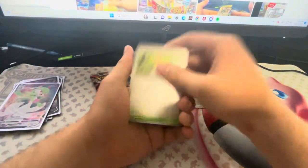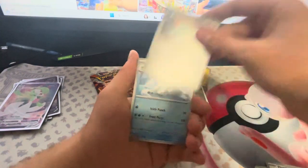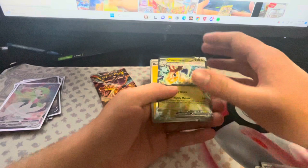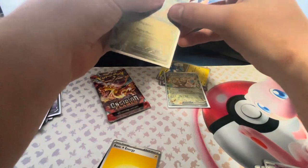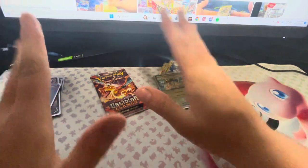Come on. We've got a Pidgey, Varoom, a Larvitar, Bronzong, Beartic, Lechonk, Togekiss, and a Dragonite EX. Come on — we have to get something good out of this last pack. We've got two EXs. Obsidian Flames is heating up, but it's only about lukewarm.